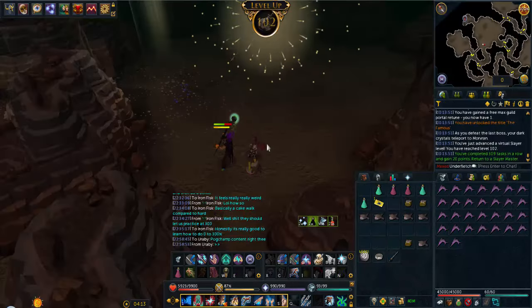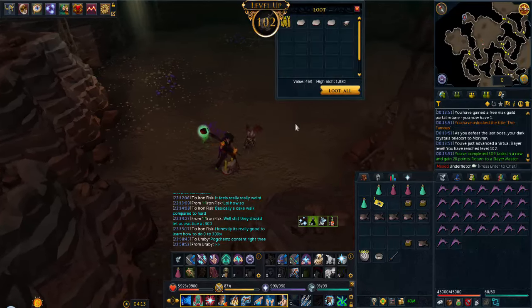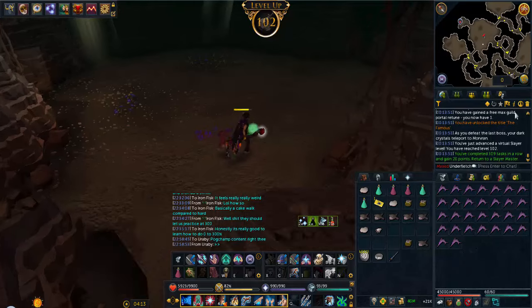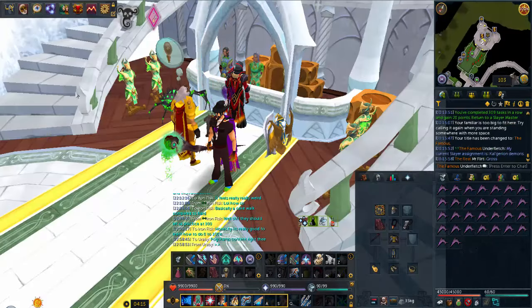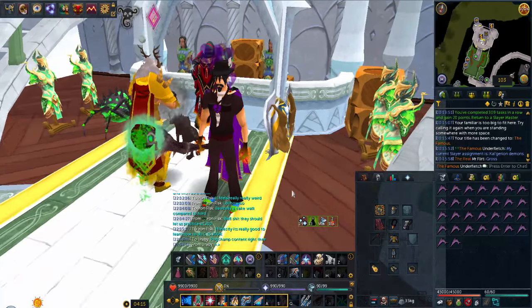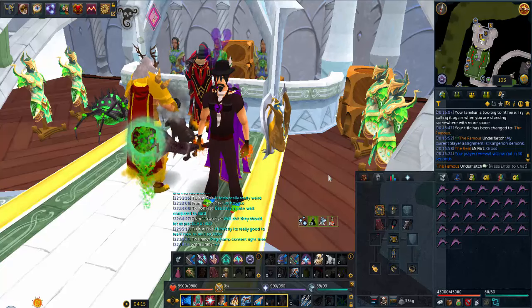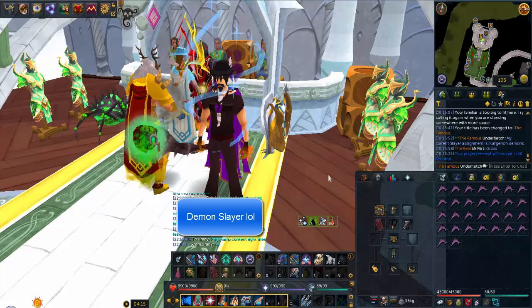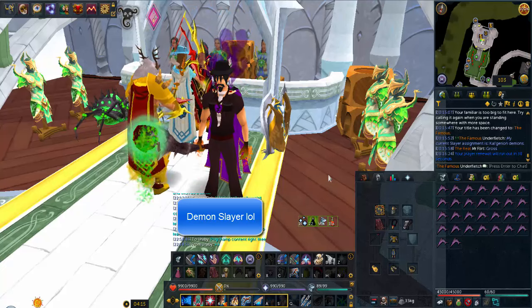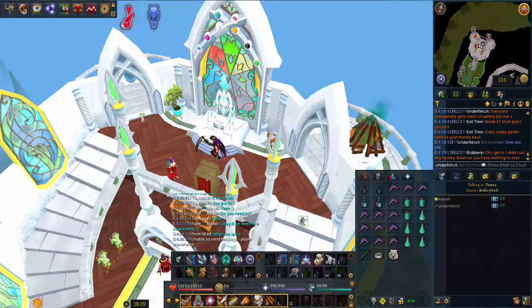Just finished the Morvran special task - got a giant mole. I got 102 Slayer and the Famous title. My next slayer task is Calgary Demons, and I actually went ahead and preferred them because I need the scrolls for the trim requirement if I ever get trim one day. I also need the Demon Hunter gear just for completion.